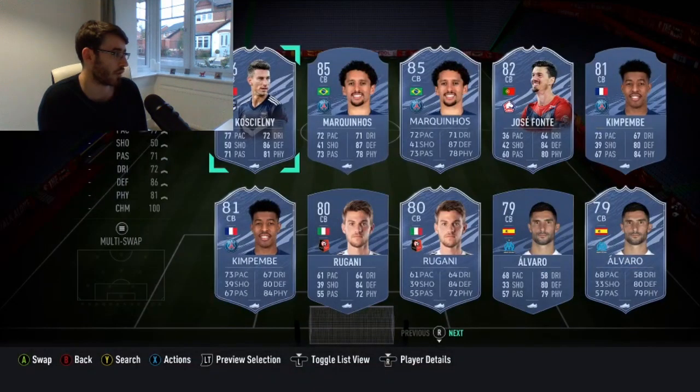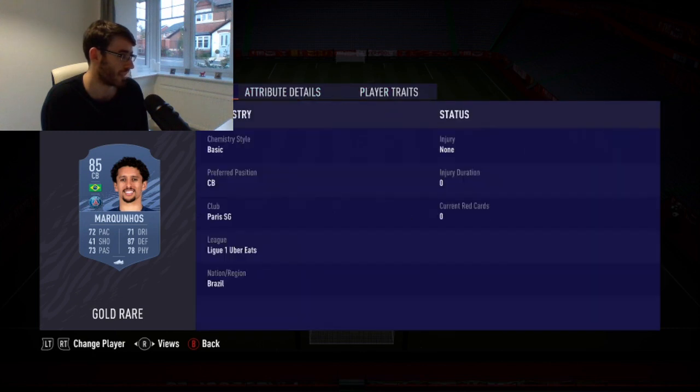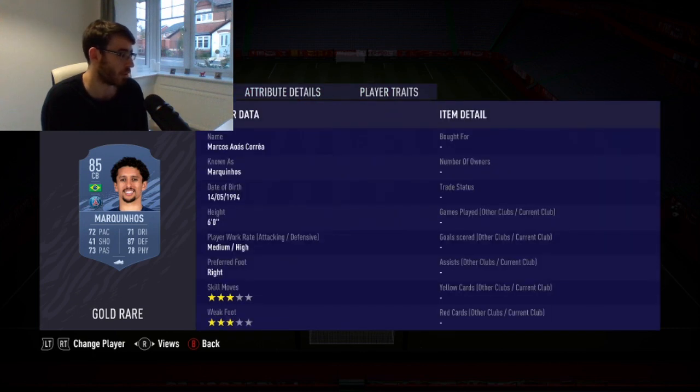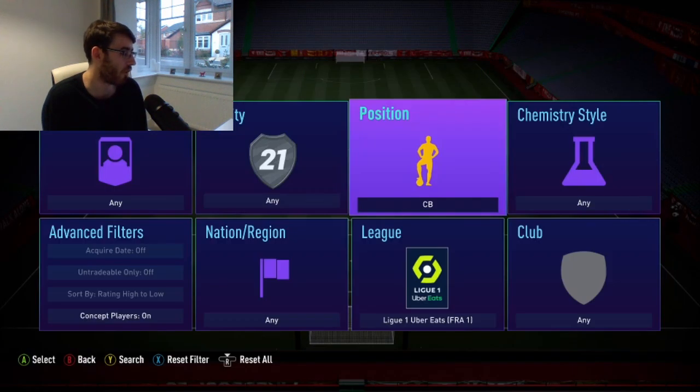In terms of what I'm seeing, Casciani has good traits. What kind of traits does Marquinhos have? Long throwing is kind of useless for a centre-back because you're never going to take throw-ins as a centre-back, or at least I personally wouldn't. Not having the powerhead trait kind of sucks a little bit as well. His work rate isn't quite as good and his height isn't quite as good either.